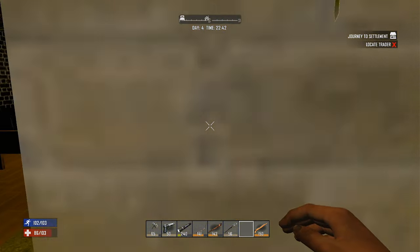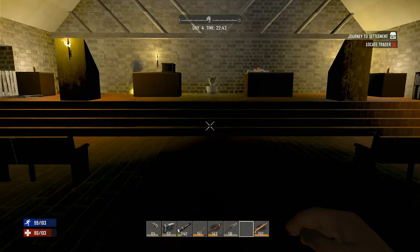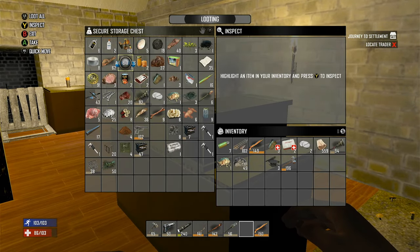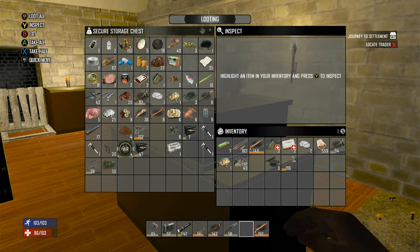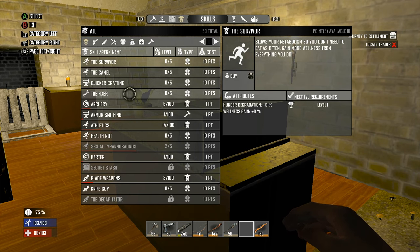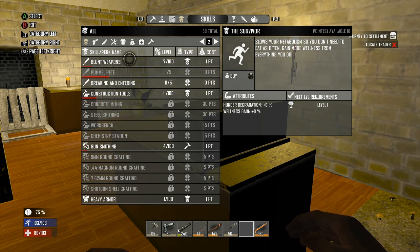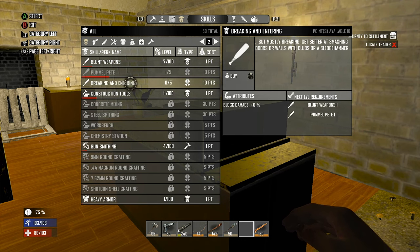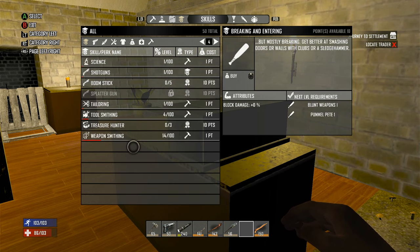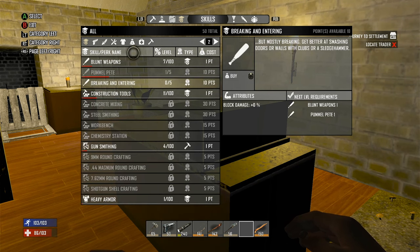A lot going on. Once the forged iron is crafted I'd like to make some tools. Skill wise we have 10 points available. We can't do Sexy Rexy anymore. Pummel Pete's already taken. I could do Breaking and Entering since I have the sledge — let's do that. That's gonna be nice to have.